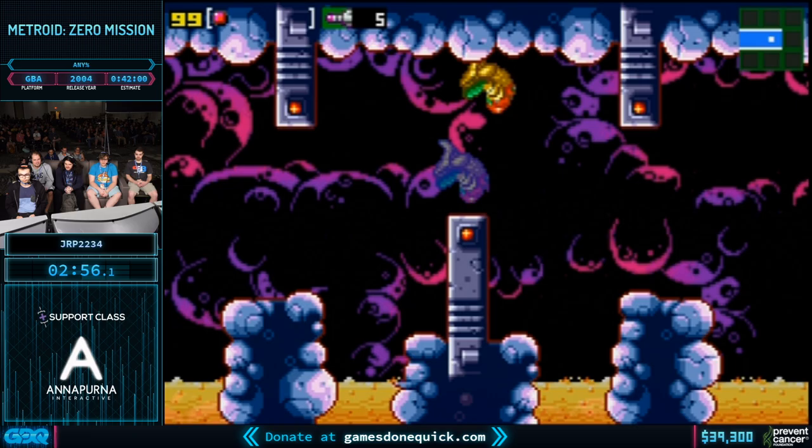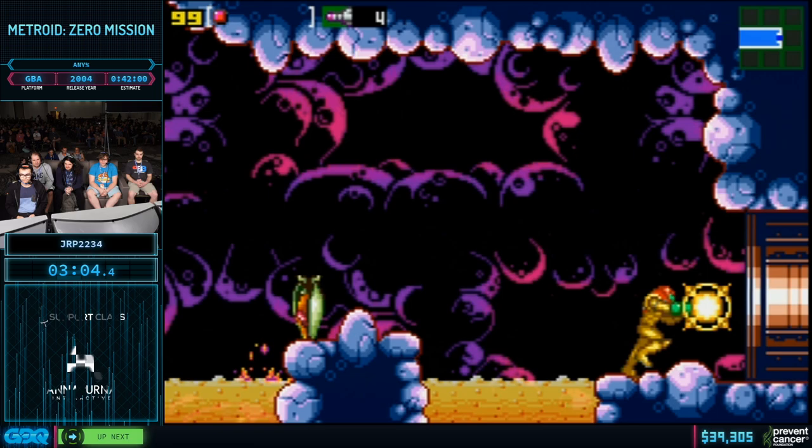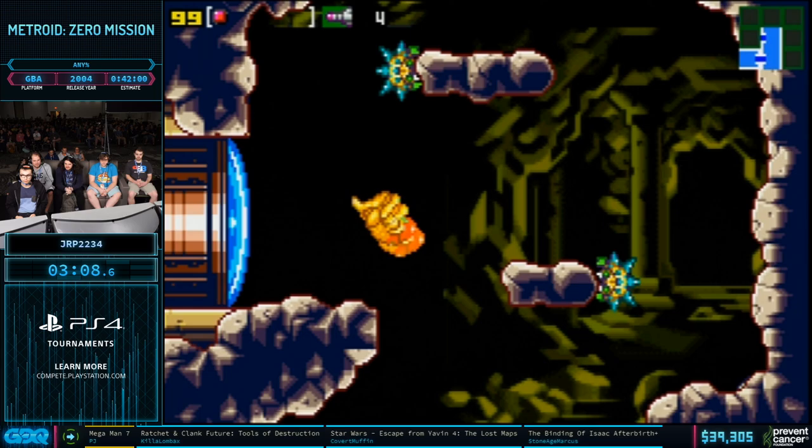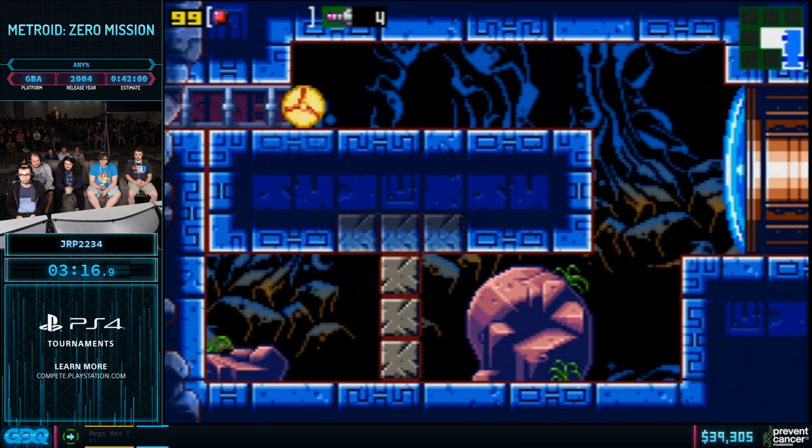First energy tank — shoutouts to the free E-tank there. E-tanks are very important because they give you more energy, lets you live longer. Specifically, we damage-abuse against Ridley, so we kind of need the health to not die there.